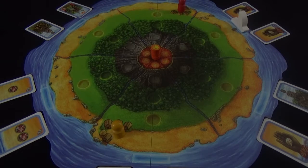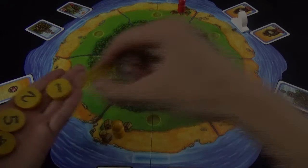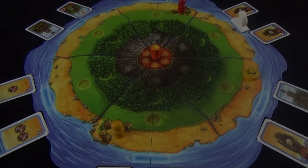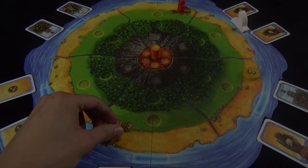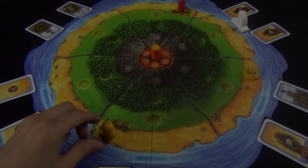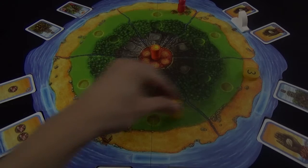First, you can place any of your numbered discs that you currently possess onto a space that is not adjacent to the boat. When placing these discs you place them onto the beach space of each section of the board. When you do this you are allowed to move your shaman up to two spaces, however they can only go uphill one space a turn. So from the beach we move onto the grasslands and you could optionally move to the left or move to the right.